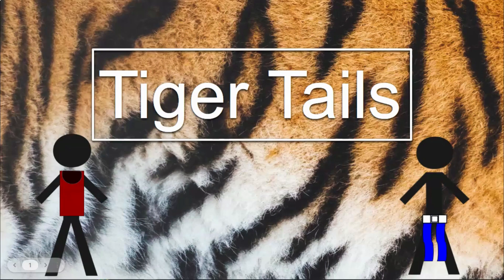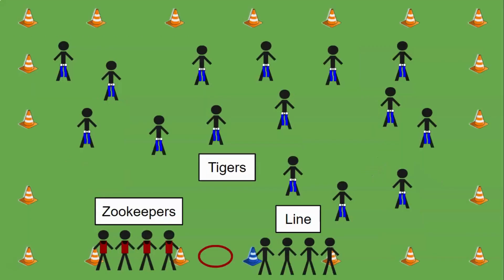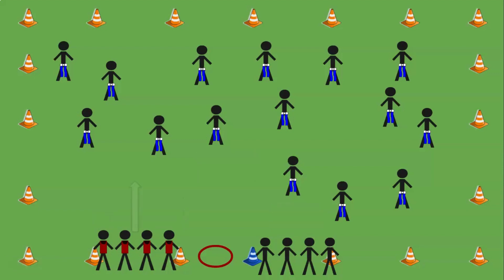Today we're going to play a game called tiger tails. There are zookeepers and they're trying to chase the tigers and take their tails. With today's field setup, there are three main areas. Zookeepers will start by the hula hoop, then enter the zoo to try to take the tigers' tails. If your tail is taken, you will go to the end of the line.